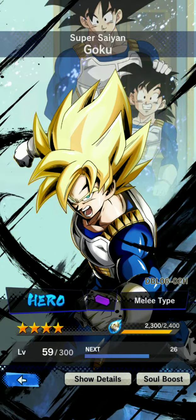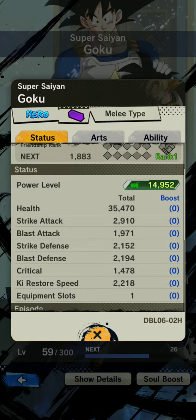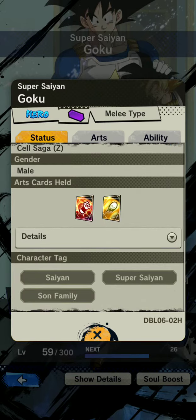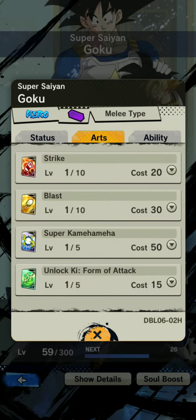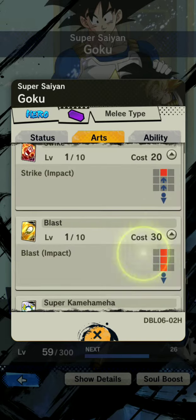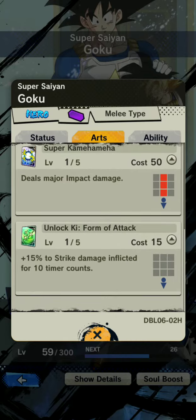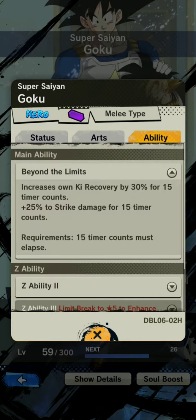This is Goku, the Hyperbolic Time Chamber Goku. These are his stats — melee type, really really good. Cell Saga of course, and he has three tags. He also has a split bag of arts cards: basic strike, basic blast, basic ultimate, and plus 50 to strike damage. Very vanilla, as you've been seeing. Beyond the limits.